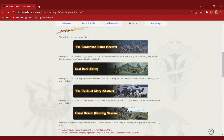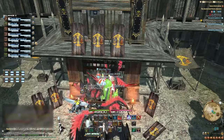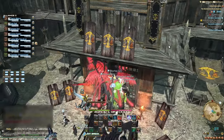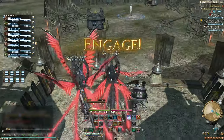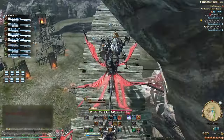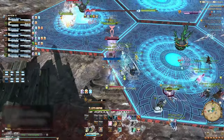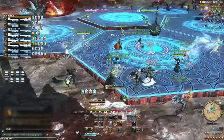There are a total of 4 maps that rotate out each day. Starting with the Borderland Ruins, which is the most basic of the maps — and thanks to this it's also the most balanced and easiest to learn. Once the game starts, make your way to the tower in the middle. After a few seconds, robots will begin to spawn and your team will be rewarded points depending on how much damage you do to them.